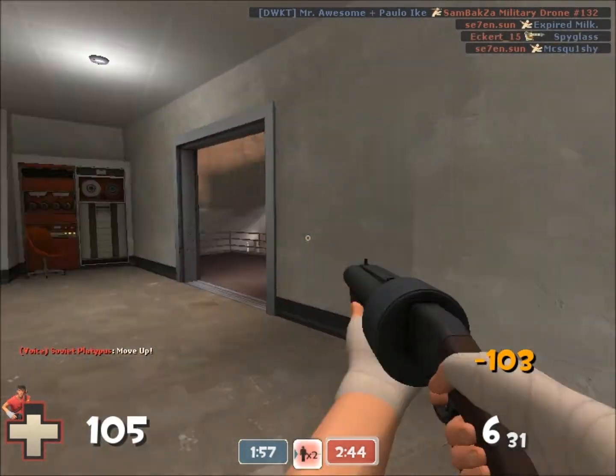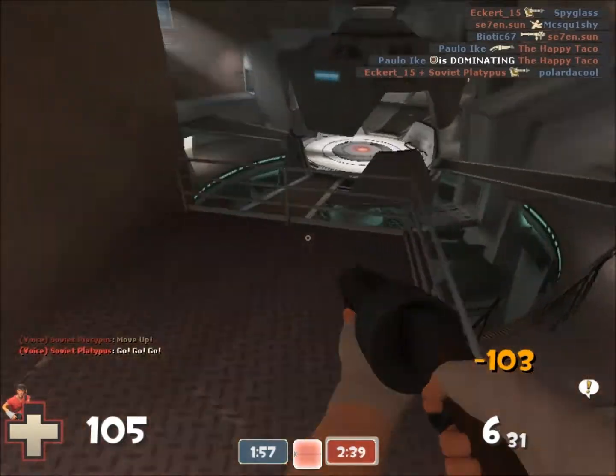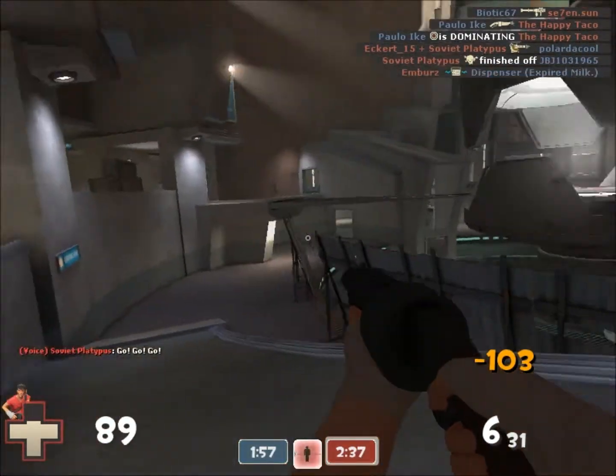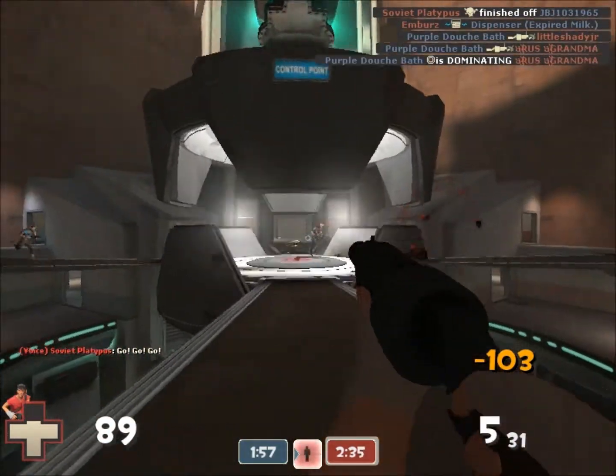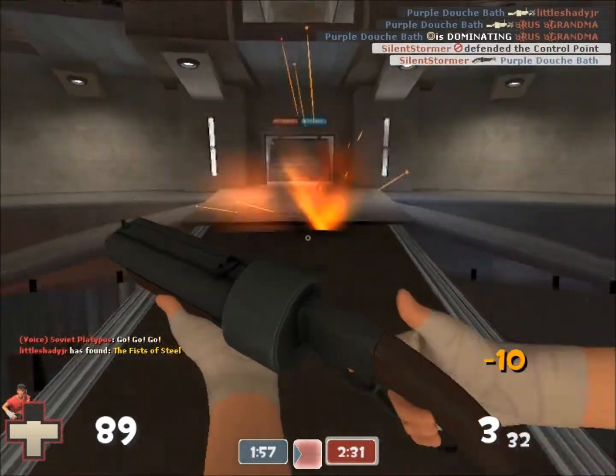In my mind, there are a couple of Scout ranks — kind of psychological ranks. There's the noob who kind of runs around with, probably usually the Force of Nature because it does the most damage and just kind of hits people. Usually falls off stuff, runs right into Pyros and stuff.